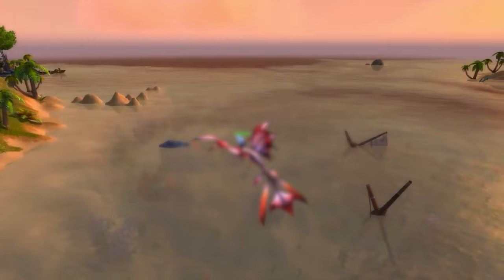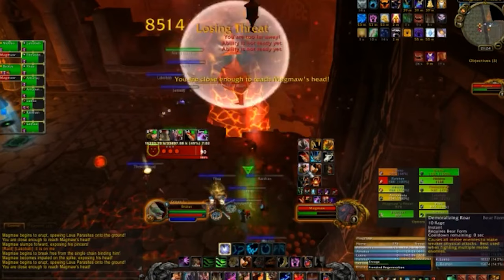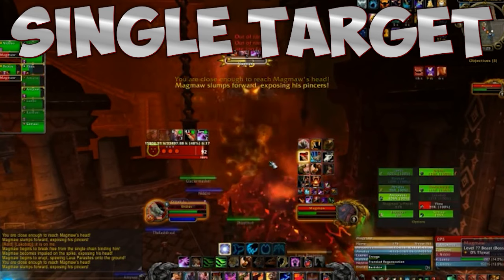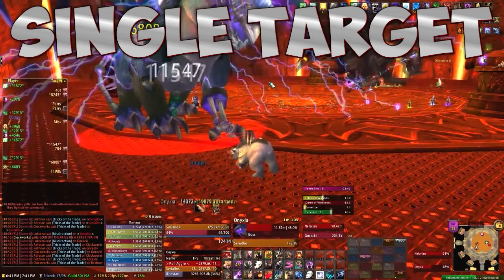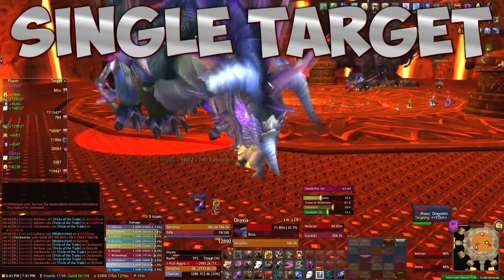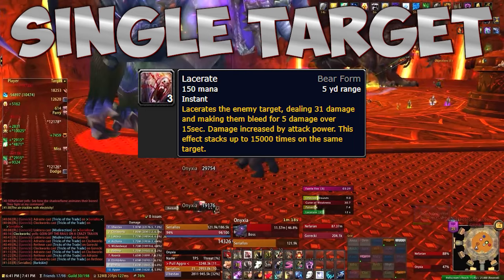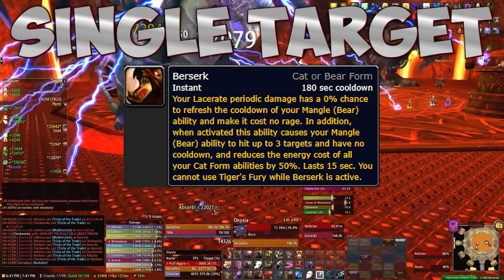Now for how to play: if you get the chance, drop a Rejuvenation on yourself before charging in for free HP and threat. For single target, use Mangle on cooldown, apply one stack of Lacerate and keep refreshing it, use Thrash on cooldown, then use Pulverize and refresh it when it wears off. Make sure that by the next Pulverize in 18 seconds you already have three charges of Lacerate to get the maximum bonus.